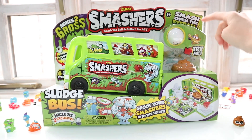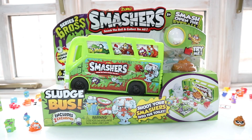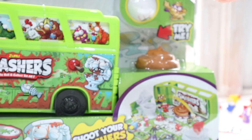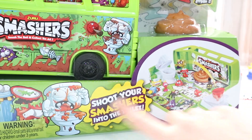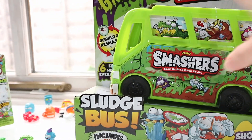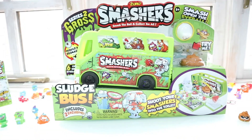On the front we can see what looks like a gold smasher, and I think it might be another piece of poop which makes sense because it is the gross series. Along here we also have an extra eyeball, and down here is the squidgy poop I was talking about in the last video. It says 'try me' and if you press it down you can see a maggot comes out of it, which is pretty weird but pretty cool. Down here it shows you what the bus looks like when opened up - you suit your smashers into the toilet. It also says there are six extra hidden eyeballs and you can smash and rebuild the eyeballs.